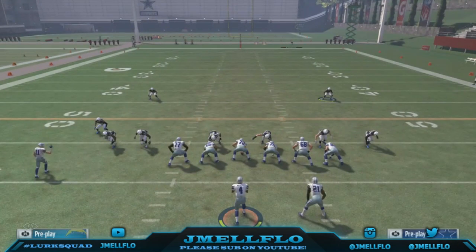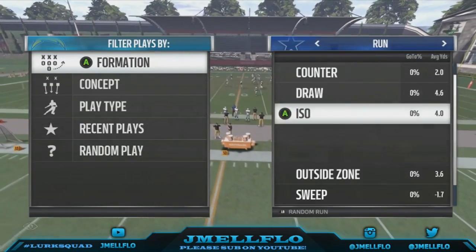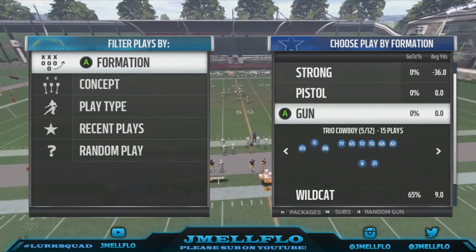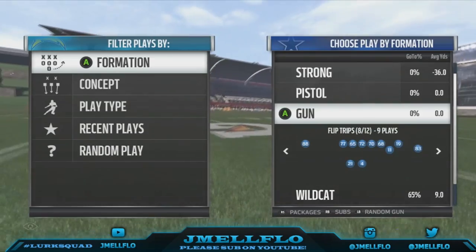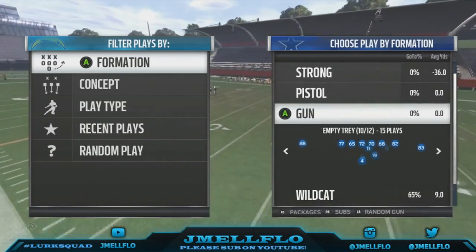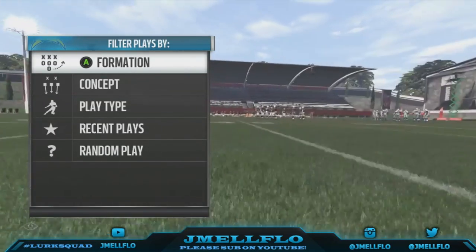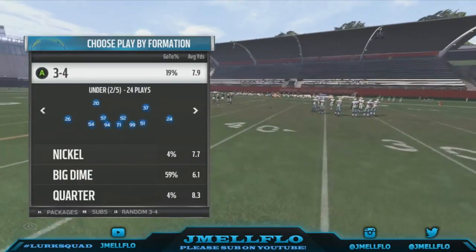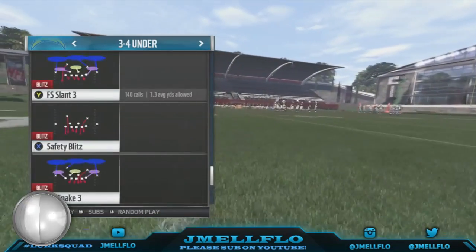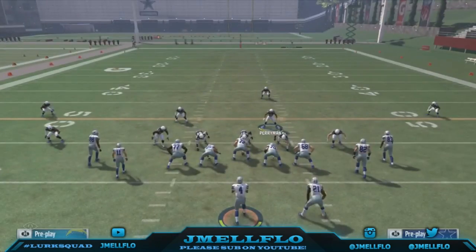Now what about nano blitzes where you try to max-protect and it just doesn't work? Like the FS slant or the Buck slant — those come in with a running back block or whatever. You want to come out in a formation where you can motion out the running back to block, or motion a receiver to block. Like Snugs — if I come out in PA receiver cross, we've got a nano blitz set up. Let's go to the FS slant. I base-align, set it up — all right, I've got some unblockable heat.